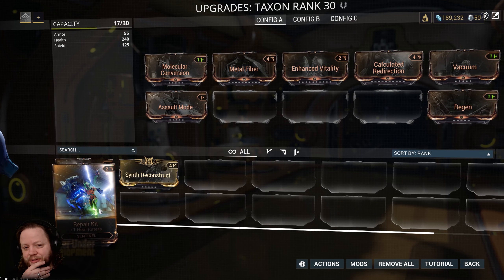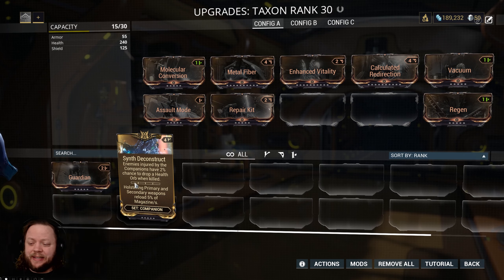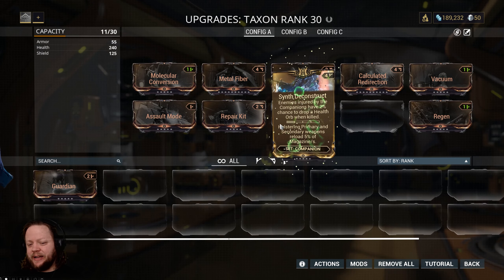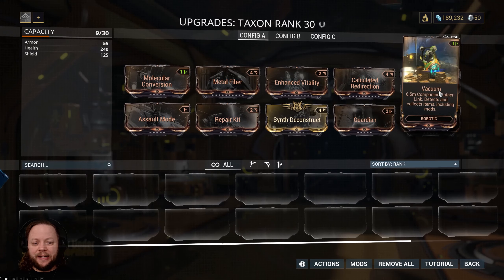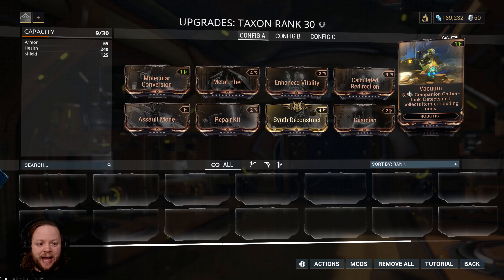Repair Kit's actually nice — that'll heal him up a little bit more. We also have Synth Deconstruct: enemies injured by the companion have a 2% chance to drop a health orb when killed. That's actually not bad for us either. And then Guardian, which boosts the owner's shield by 58% when it runs out. But all of these are very, very nice. One thing we're going to do right away is now that we have the capacity, we're going to max out Vacuum.